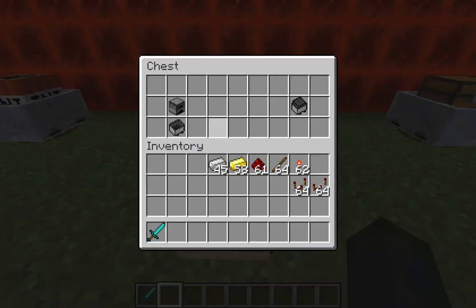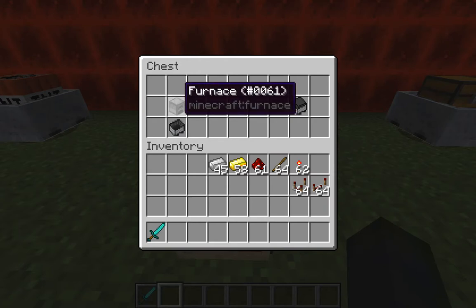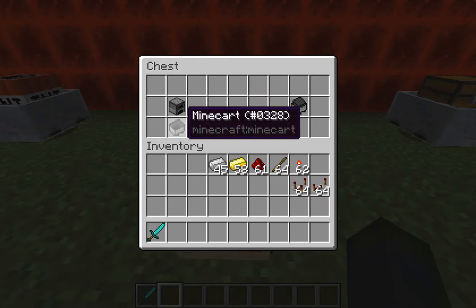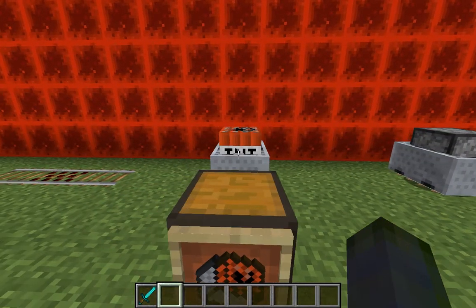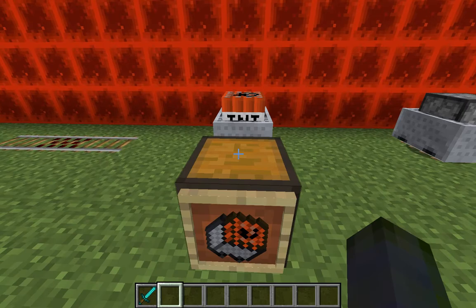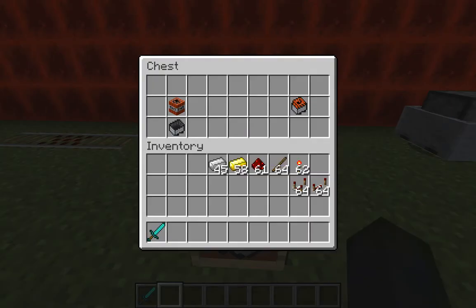A minecart with a furnace — obviously pretty simple — you use a furnace and a minecart in that recipe and it pops out one of those. This one can be a bit fun — it's a minecart with TNT.